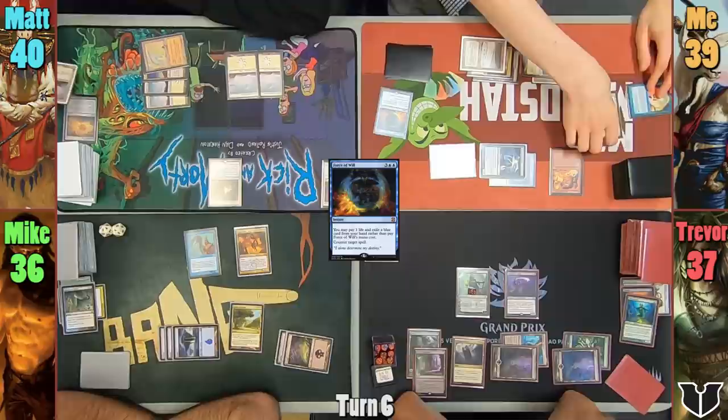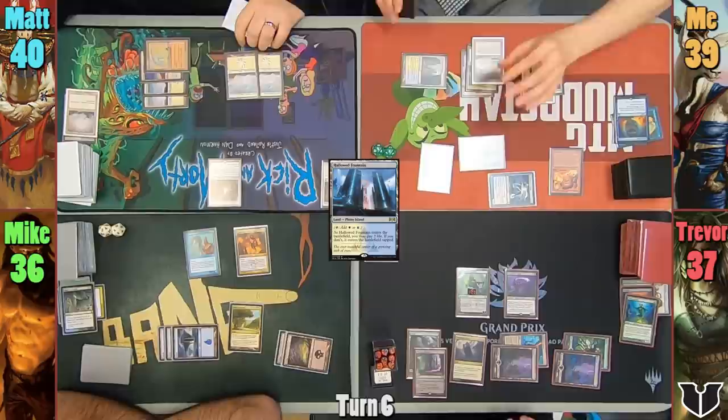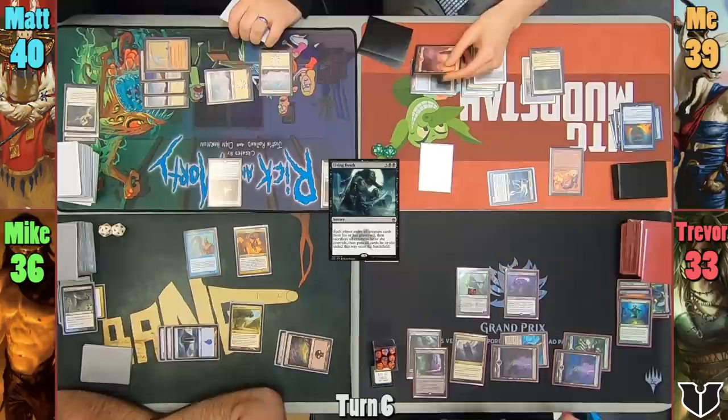Matt passes to me. I play my Hallowed Fountain tapped and head to combat. I swing the Clone Gaslord at Matt and the real one at Trevor. Before damage, Matt uses Path to Exile to take out my Clone Gaslord. I deal 4 to Trevor, look at his hand, and exile Living Death. I then find a Basic because of the Path to Exile — a Basic Mountain put to field — and I cast Zedru in my second main phase, passing to Trevor.